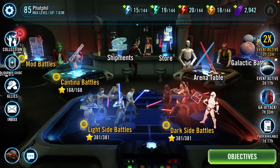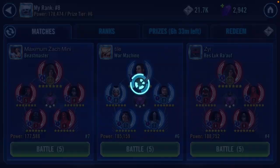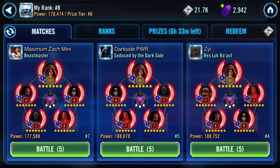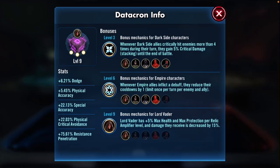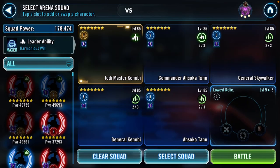Alright everyone, welcome back to another Star Wars Galaxy of Heroes video with Fat Phil. I'm going to be doing an arena fight using Supreme Leader Kylo Ren against Lord Vader. We're going to be doing it against this Relic 8 team. It's got a little bit of dodge, the cooldown Datacron, and the 5% max health and protection per Relic. I don't know if my Kylo can take this team, but we're going to try it.